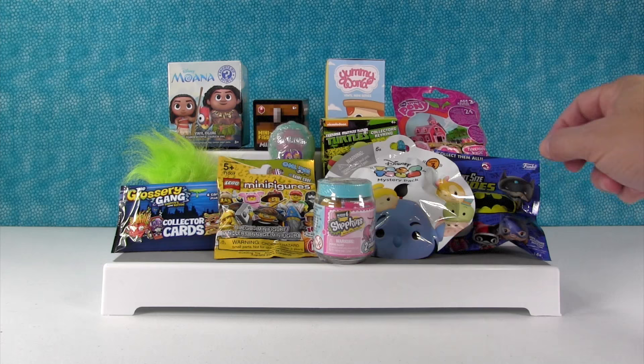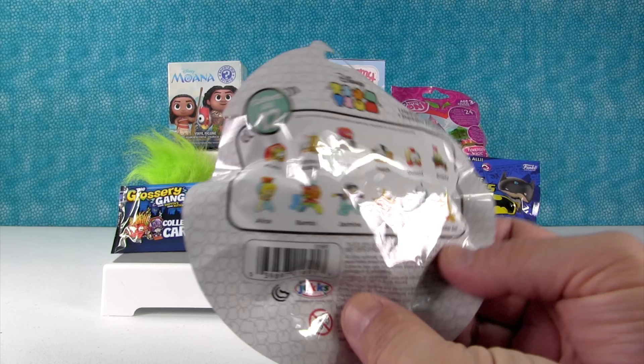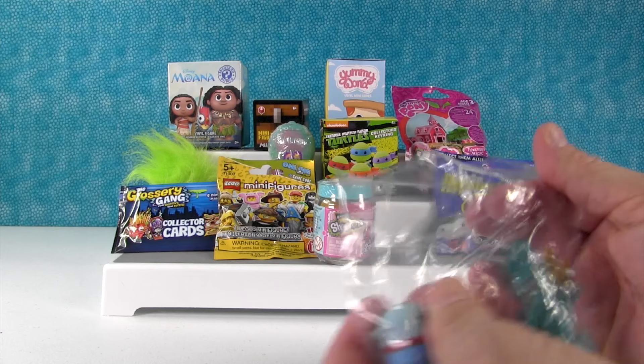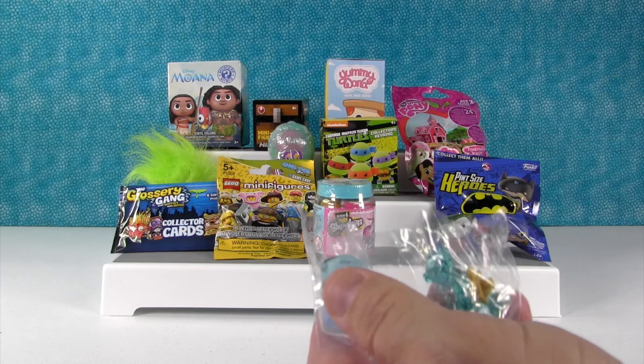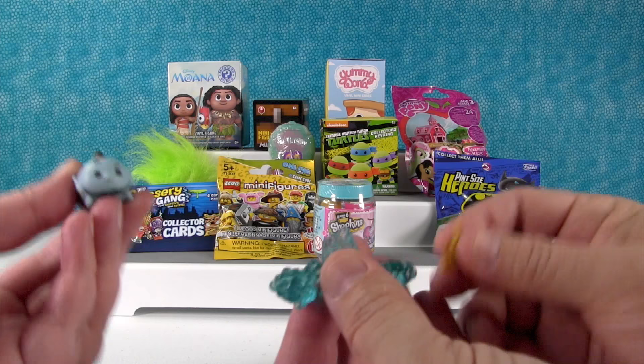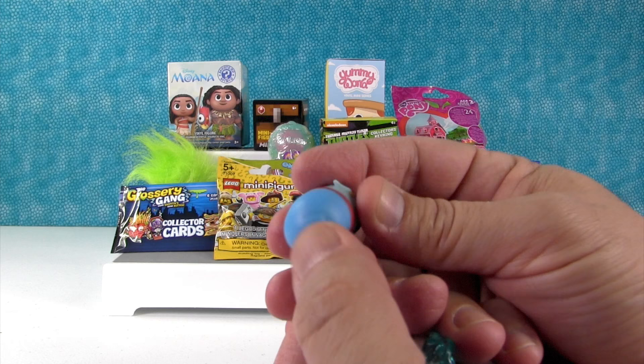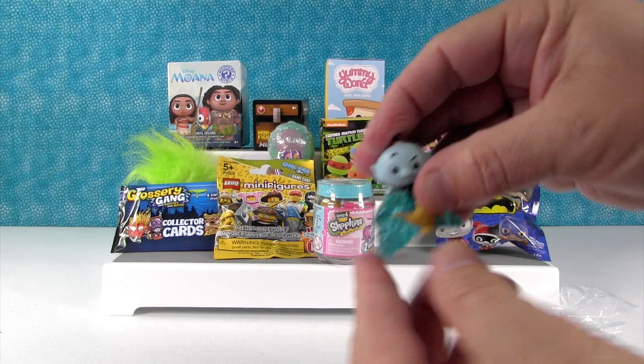I'm gonna open up the Disney Tsum Tsum mystery pack. This is series three. I think I want to get the White Rabbit or Woody — somebody that starts with W. Ooh, I got the Genie. And if he started with W, his name would be Weenie. Good thing his name does not start with a W. Let's see, he comes with the little lamp, which goes right there on his base. Here's Genie. Like his little topknot and his little wisp of smoke tail. The Genie is such an awesome character.